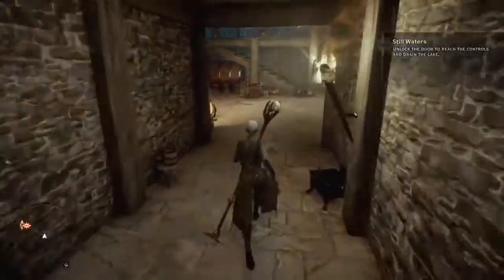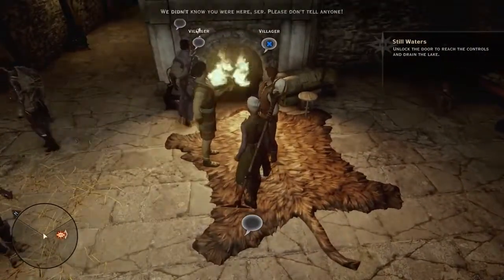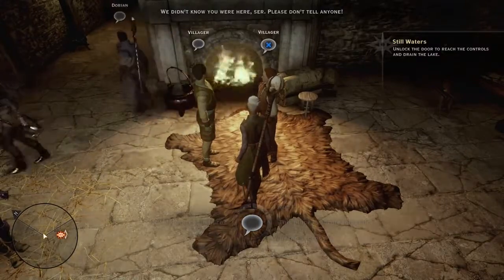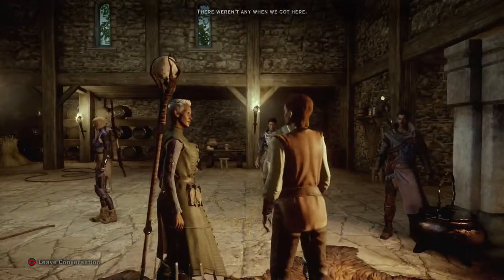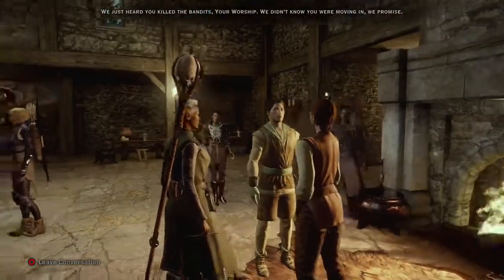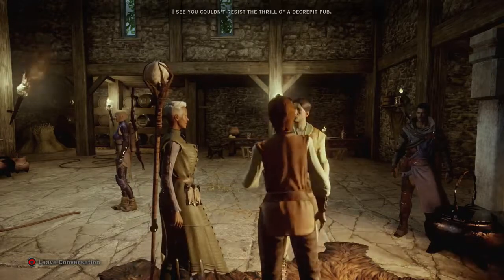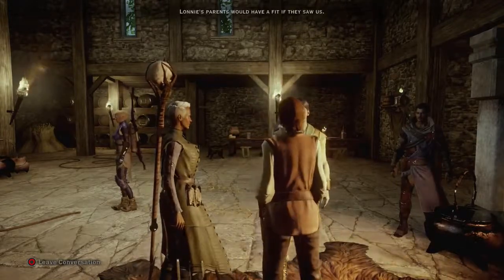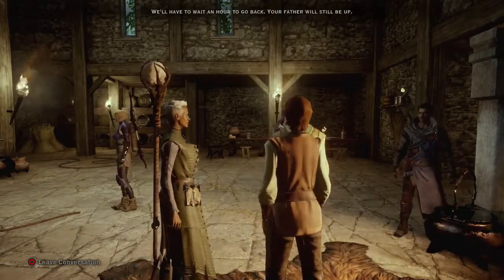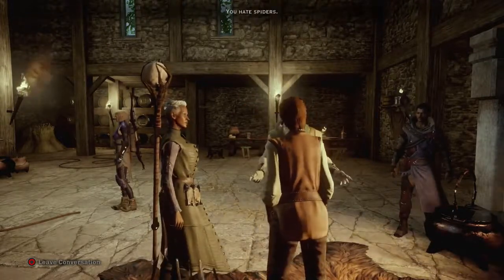What in... Don't mind us, just passing by. The Inquisitor? We didn't know you were here, sir. Please don't tell anyone. How did you get past the guards? There weren't any when we got here. We just heard you killed the bandits, your worship. We didn't know you were moving in, we promise. You won't tell people we were here, will you? I see you couldn't resist the thrill of a decrepit pub. There's nowhere else, sir — everyone is crammed into the village. Lonnie's parents would have a fit if they saw us. We'll have to wait an hour to go back. Your father will still be home. I knew this was a mistake. We could try the caves. You hate spiders. You'll find somewhere next time.